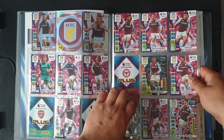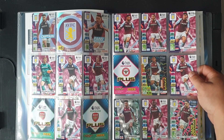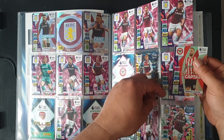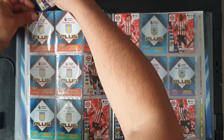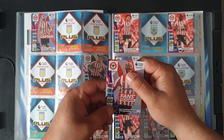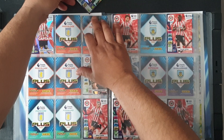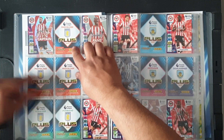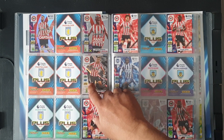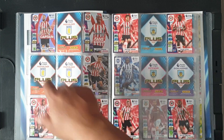We've got Ollie Watkins. Bertrand Traore is a duplicate. Pontus Jansson at 46 — right up top, not much on this page so hopefully we'll fill it up. Number 48 we have a fan's favourite Ethan Pinnock — he can go there. That's the team crest there.